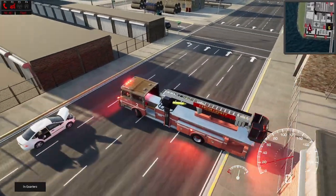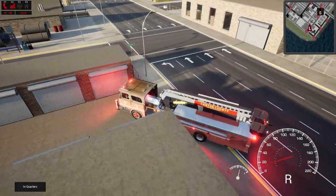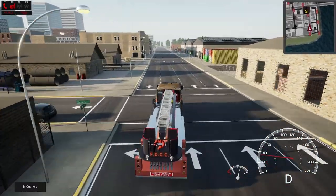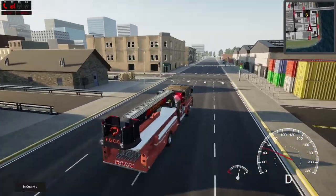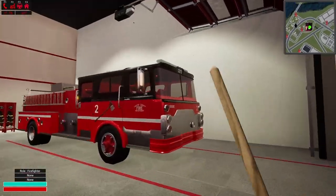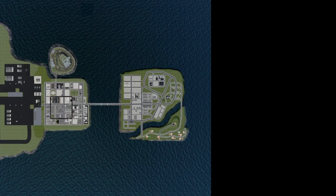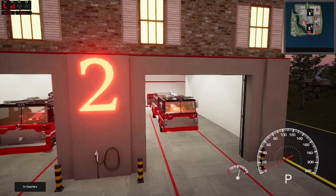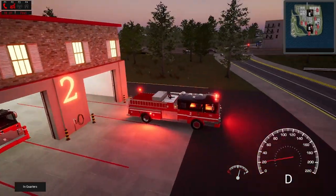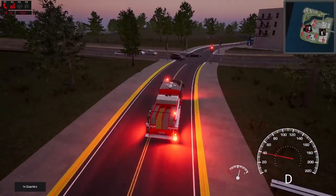We are going to go ahead and return to quarters. This thing is not very easy to turn. We'll go ahead and shut our lights off and head back to station two and wait for the next one. We just got an automated fire alarm — we're going to go ahead and roll to that. Back in the city. I should have chosen a station in the city today. We're going to roll with the engine to that one, just in case we do have a working structure fire.